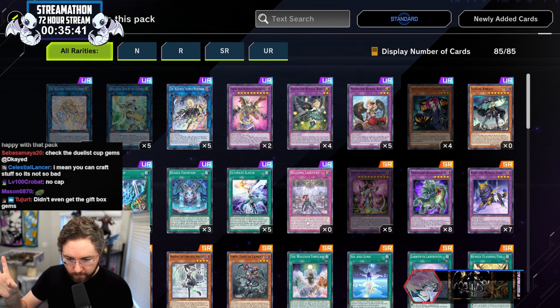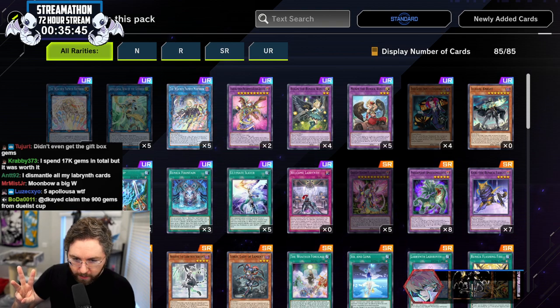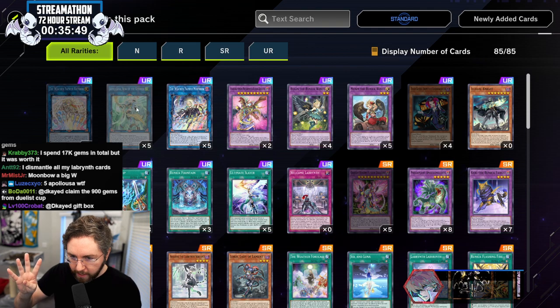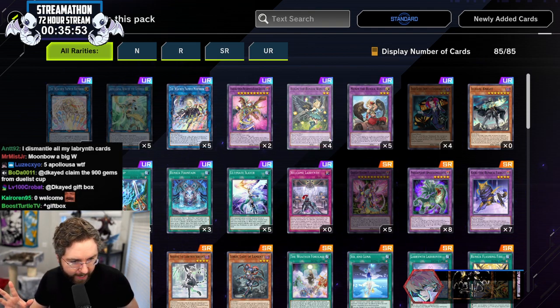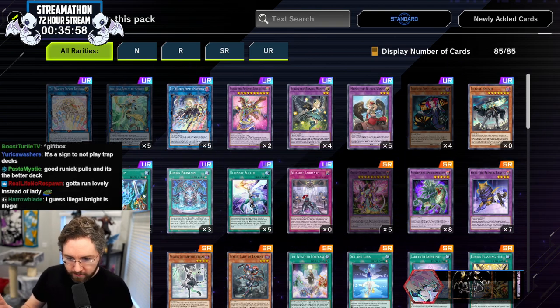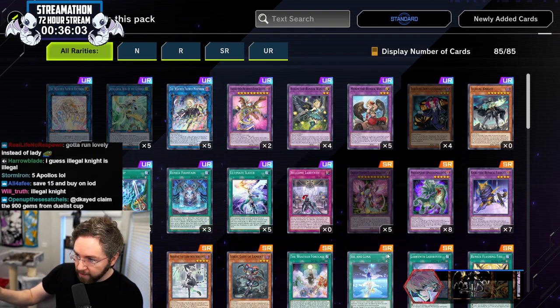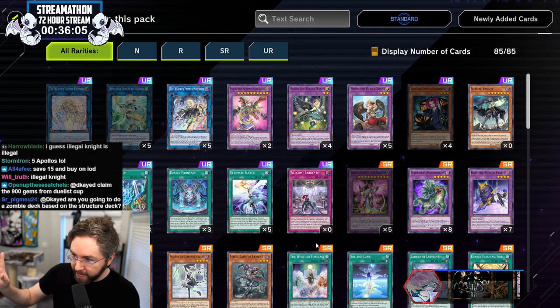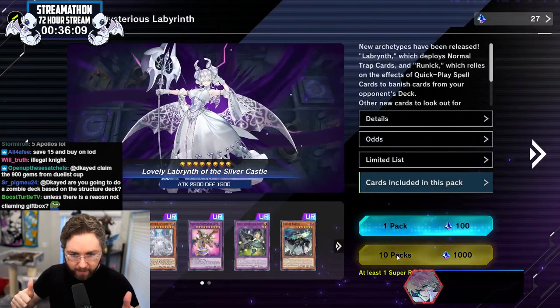We could disenchant the rest to craft it, right? We have two Ultimate Slayer, Moonbow — that's going to be a Welcome Labyrinth. Another Moonbow, two Apollo — that's going to be a Lovely. It kind of breaks even — if we disenchant everything we should be able to get the rest of the cards. Come on over to the streamathon, I'll be waiting for you. Streaming all day every day — new cards, new packs, new tournaments. Hop in and have fun!